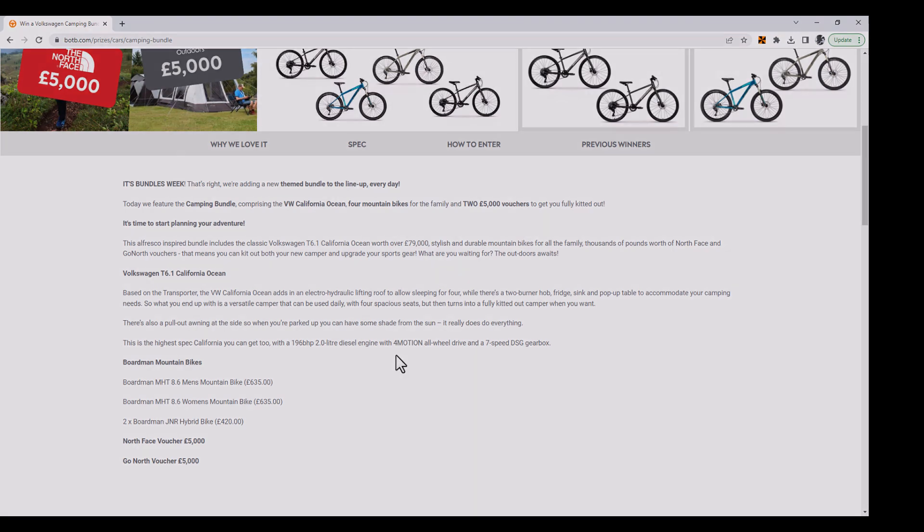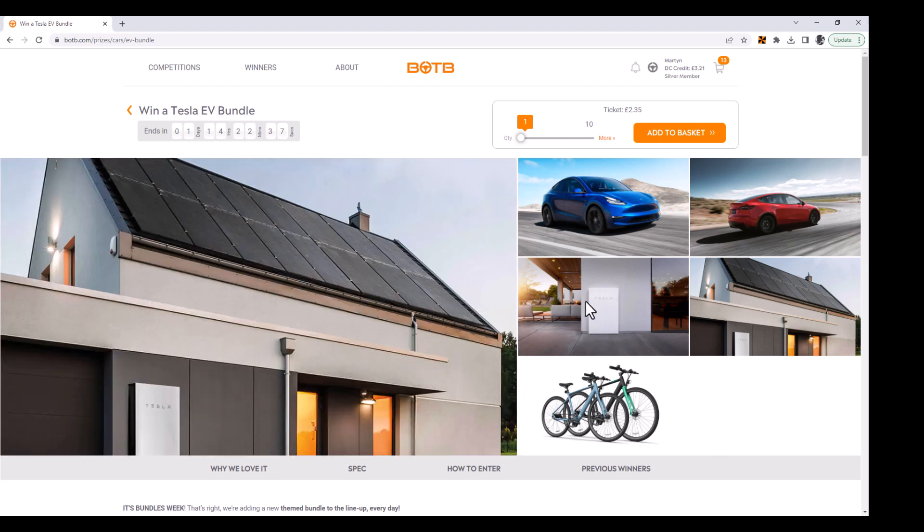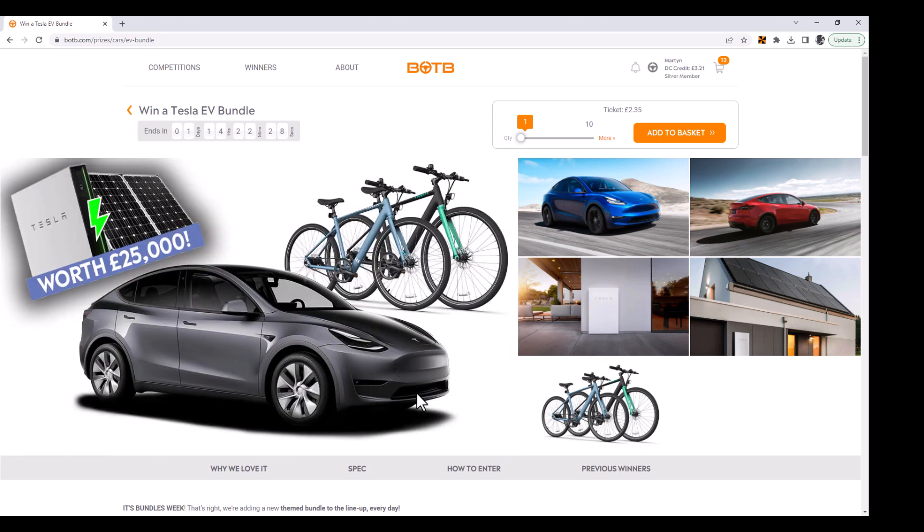Let's have a look at the last one — the Tesla EV bundle. There'll be another bundle tomorrow on Sunday, but here's the last one so far: the Tesla Model Y, two electric bikes, and the Tesla Powerwall. So you end up with a roof full of solar panels stored in Tesla batteries — you can run your house and charge your car and bikes off this. I like it; it's a nice prize if you want to go into that environment. It wouldn't suit me as I don't own my own house, so I'd end up taking the cash. If I'm going to take the cash, I'd just go for a different prize with more cash — which is why I'll probably play for the Lamborghini Urus this week.